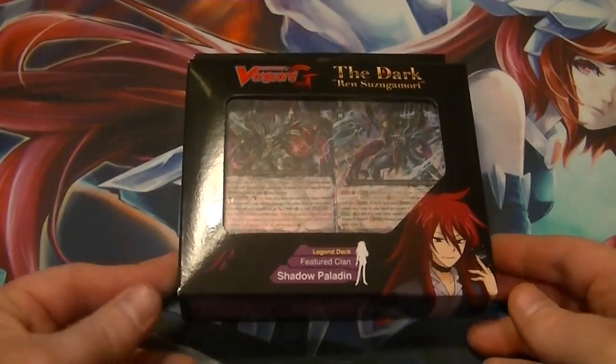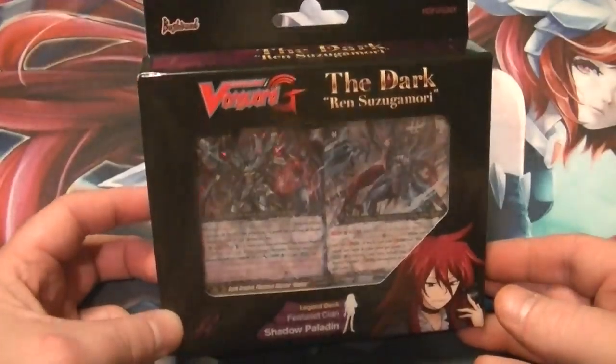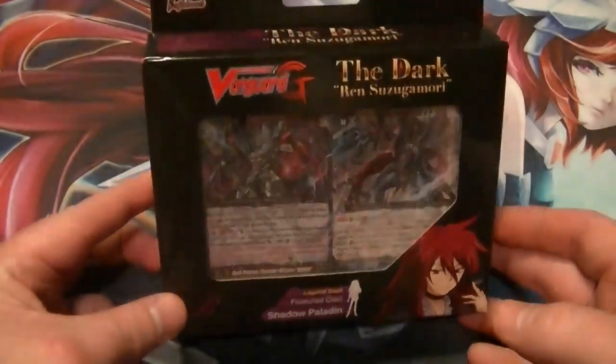Hello Vanguardians, this is Supreme Dragon of Hidden Dragon, coming at you with a Dark Wren Suzuka Mori G-Legend Shadow Paladin deck.